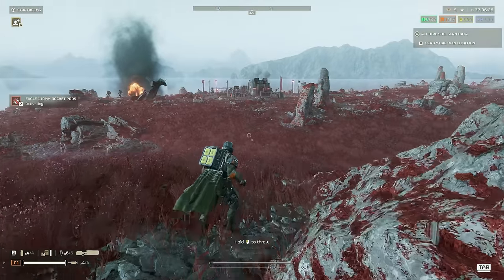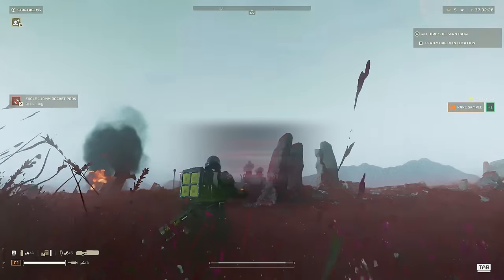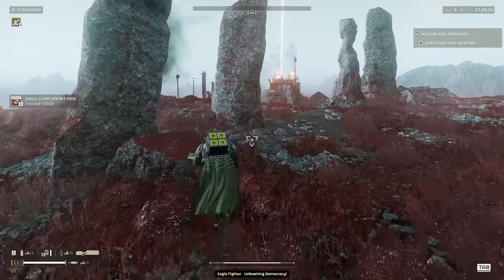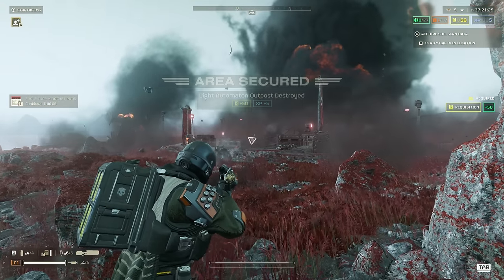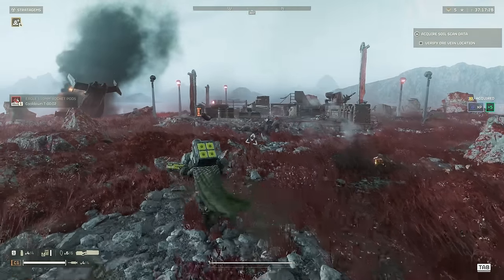With the sentries done, let's fly into the Eagles, starting off with the Eagle 110mm Rocket Pod — S tier. This bad boy is the best option for taking down tanks, even multiple tanks at the same time. It can also be used against hulks, but if a hulk is on the move there's a chance it'll miss, so be aware of that.